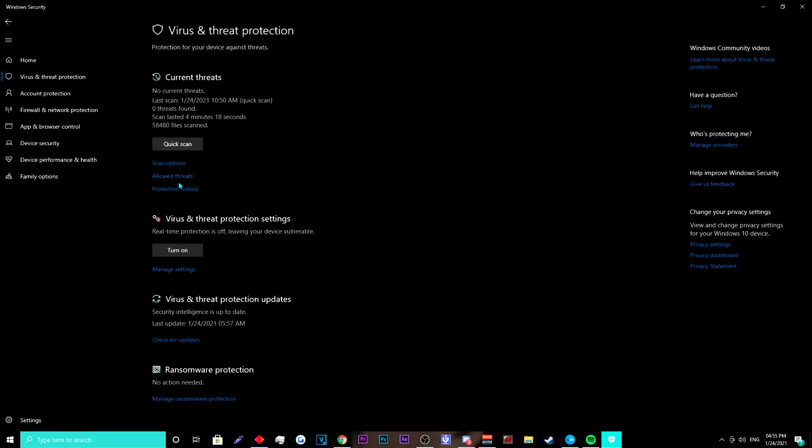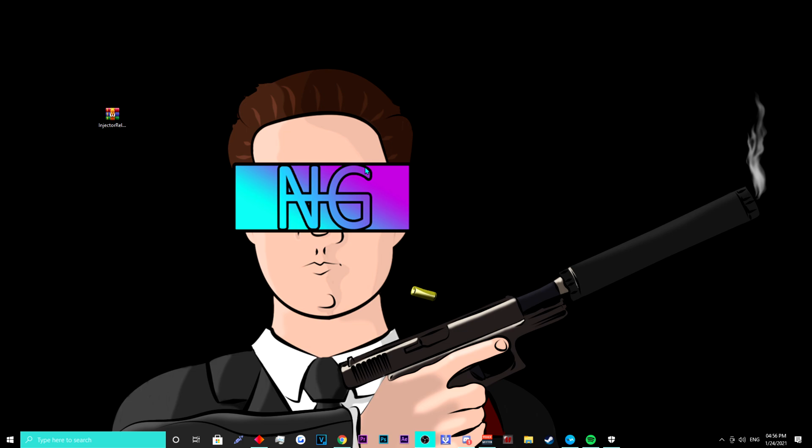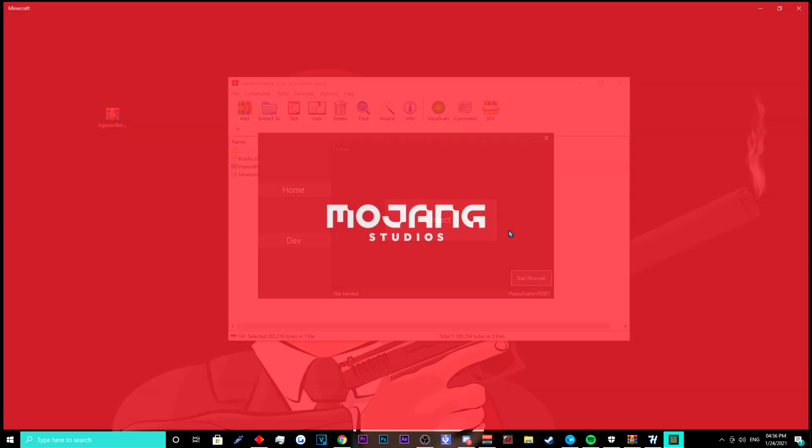Here, as you can see on screen, I'm doing that right here. Once that's done, you can open up the injector file, run the .exe, and then start Minecraft.